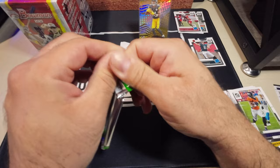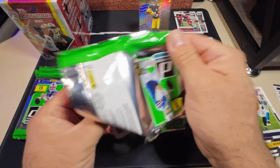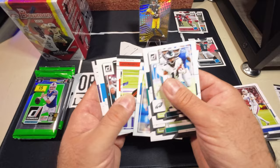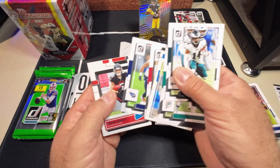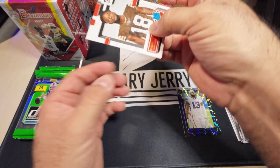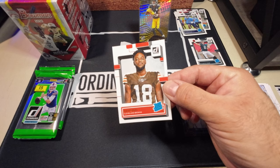So far one nice insert in. Going to be a base Josh Allen — that would have been cool as a name variation. Our rated rookie is going to be a Drake London and Roger McCreary. Then right on cue, just when I said I hadn't pulled a canvas — there we go, I got a David Bell canvas rated rookie!